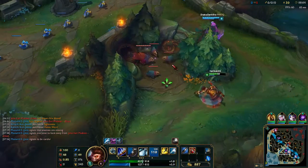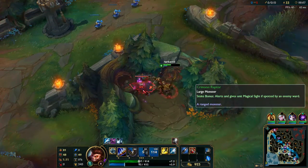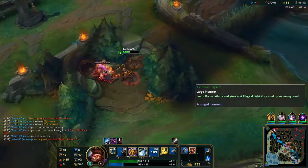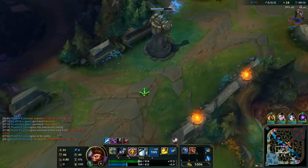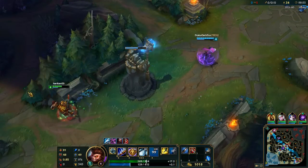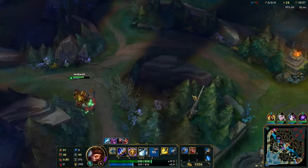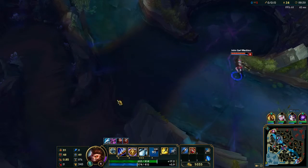I don't know why I was trying to steal a scuttle crab. Whatever. Use some potions. He has his ultimate, so if I just kind of hang around here and make sure he doesn't get ganked — let's head top for the counter gank.